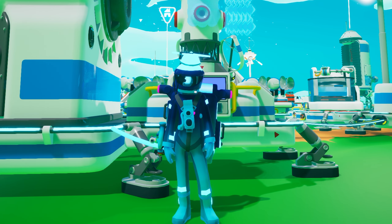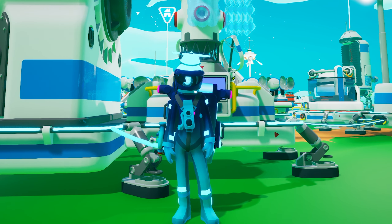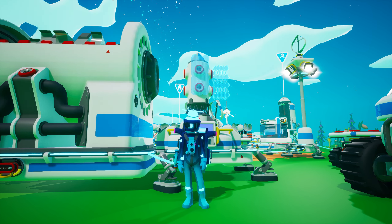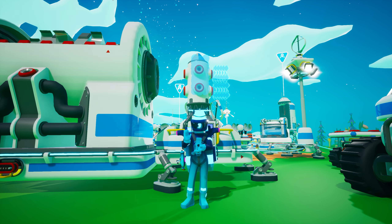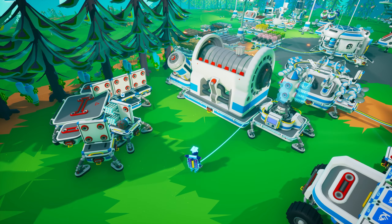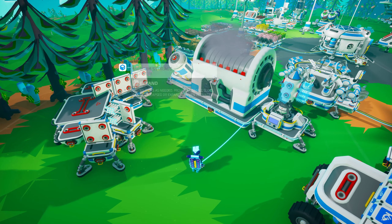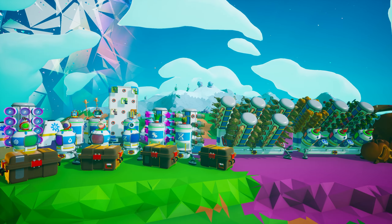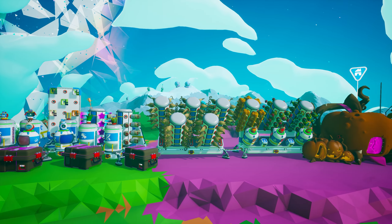In Astroneer Academy 204 we will discuss building a well-organized base, but until then it is good to know that a shredder is a valuable addition to any base. Not only can you utilize a shredder to obtain scrap for use with the trade platform, but you can also help keep your base organized by shredding any items you are no longer using. This helps you avoid a scenario where you are surrounded by unused terrain tool augments, small platforms, or storage made obsolete as you unlock larger, more useful storage.